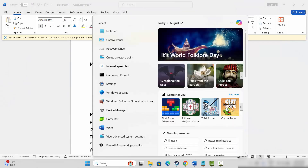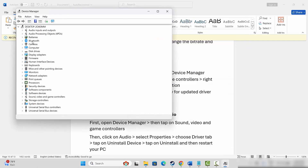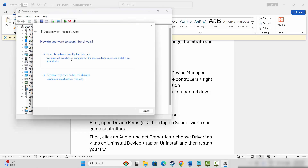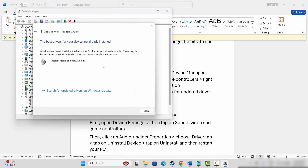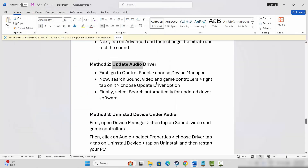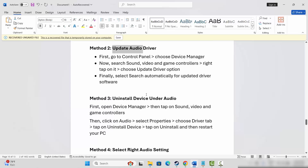The next solution is to update the audio driver. For that, go to the search option and search for Device Manager. Expand Sound, Video and Game Controllers, select your audio device, right-click on it, click Update Driver, then click Search Automatically for Drivers. This will find and install the best available drivers, and after that try to play the game and check if sound is working.